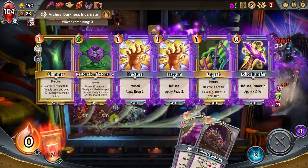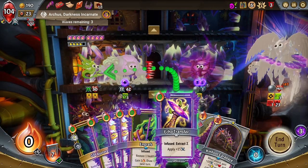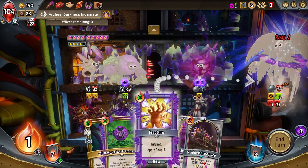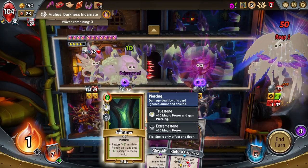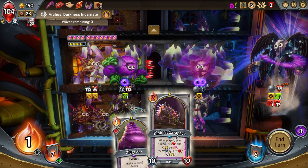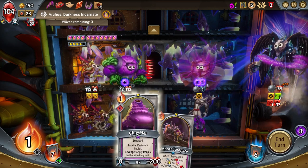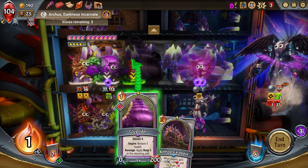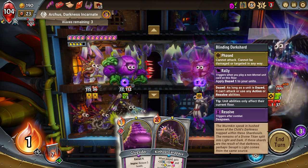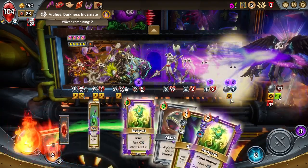Now that I've cleared those out, we grab the Awoken Rail Spike — there we go, now we got some stuff. I'm just going to Reap the heck out of this guy. We're actually going to do some damage. I probably should have gotten the Kinhost Carapace down but I don't have the energy for it. Do we just Glug it up? I'll just Glug it up here.